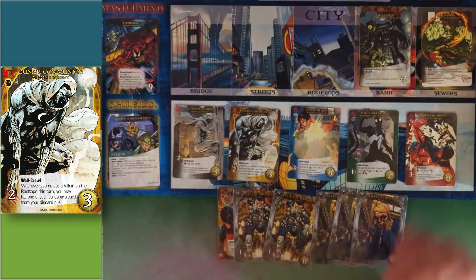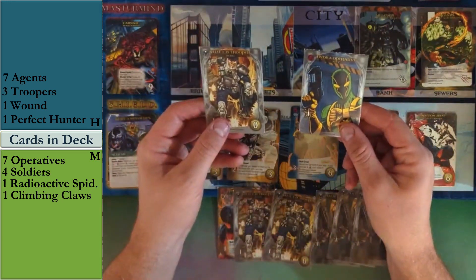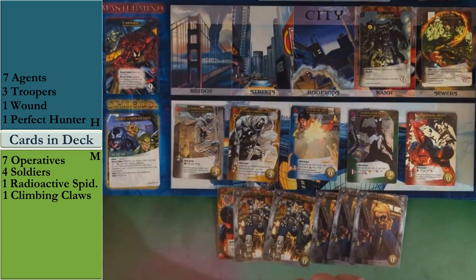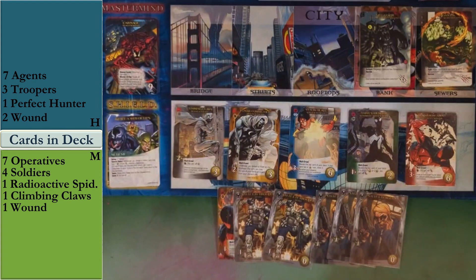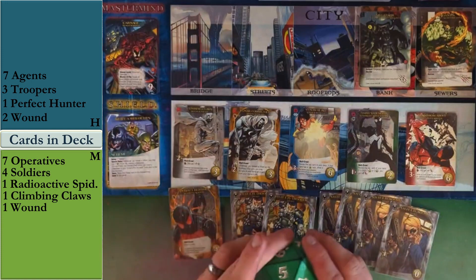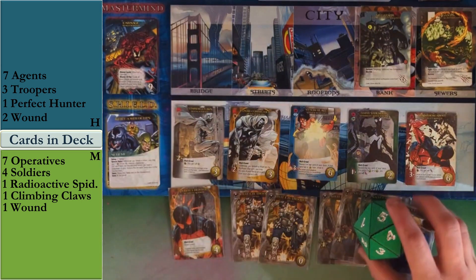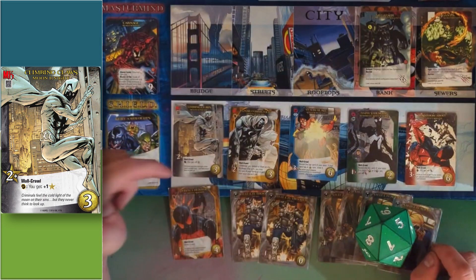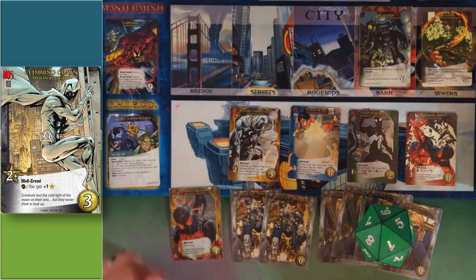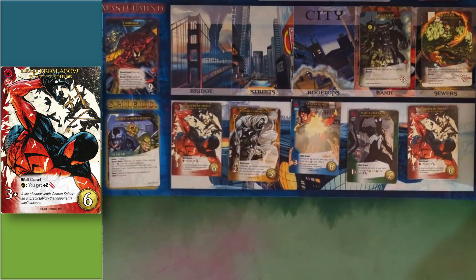Passing over to Harrison — another master strike. We've got an operative and a trooper, so both players are gaining a wound. That's two master strikes early, which is rough and will slow us down. Let's play Perfect Hunter and draw an agent. With four recruit and an instinct already in hand, let's grab Climbing Claws and place it on top of our deck so we can get that bonus next turn. HQ's getting a little heavy with high-cost cards but Climbing Claws helps us recruit through that.